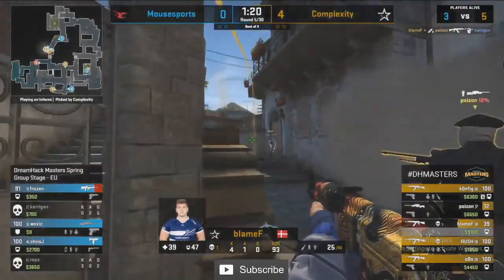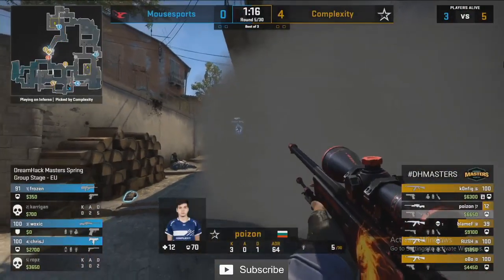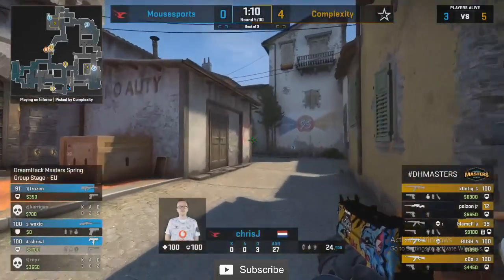Blame is going to catch Carrigan pushing down — Carrigan didn't realize the logs was controlled, and grenades back for Blame to keep Frozen back. Mouse Sports three on five right now, and Complexity don't even need to play aggressive — look how passive this mid setup is between Rush and Obo.